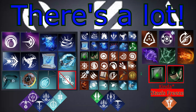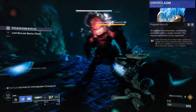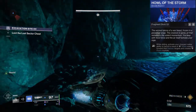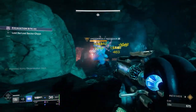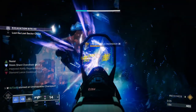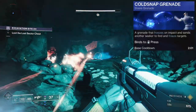And now that brings us to abilities. The subclass verbs that can stun unstoppables are shatter, ignite, suspend, and blind. Shatters are caused by destroying a frozen shield encasing the target, so basically anything from the stasis kit that applies slow or can outright freeze will work. For ignitions, anything that applies Scorch will eventually lead to an ignition and a stun. For suspend, anything that suspends the target will stun it. And then blind — blinding an unstoppable will stun it. We'll start with all the ways to stasis freeze.